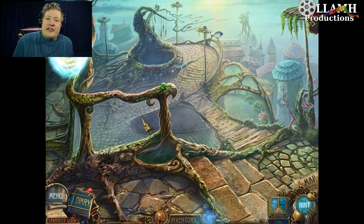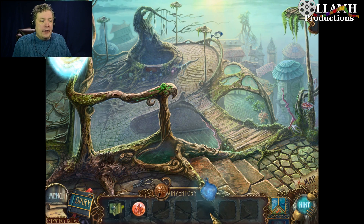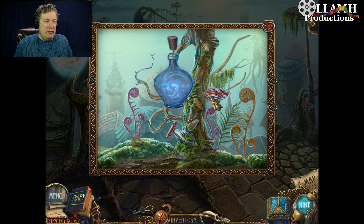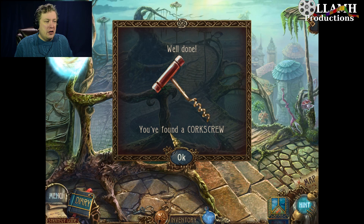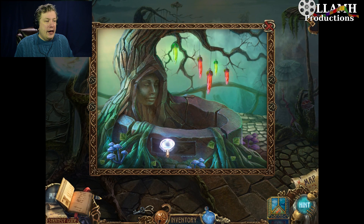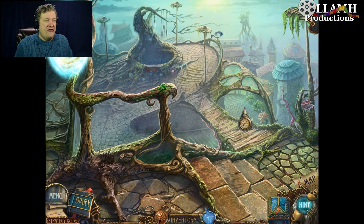Good afternoon everybody, Olav here and welcome back to Azada Elementa. We have a magic clam with something in its gob — a corkscrew and a pearl. Well, dried up. Such a depressing sight. Can we just pour some magic into it? No, fine.